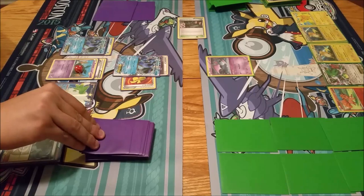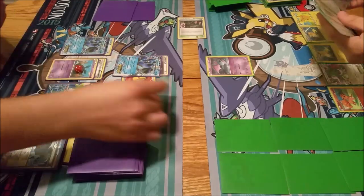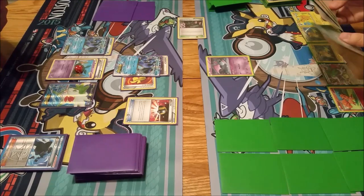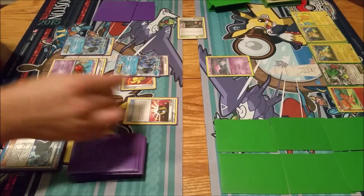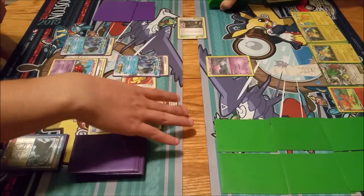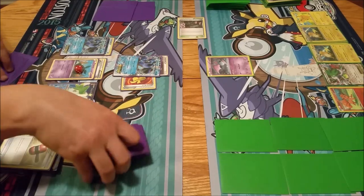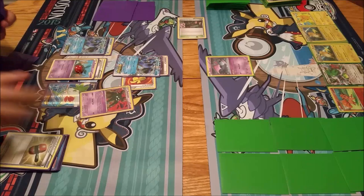To put up Zubat and pass. Draw my card. I will use Ultra Ball, discarding a Regice and a Crushing Hammer. Why'd you choose to discard the Regice? Because Regice works against Pokemon EX, and the only Pokemon he has is Shaymin and it's probably not attacking. That's why I chose to discard that one. I'm going to go for a Garbodor.